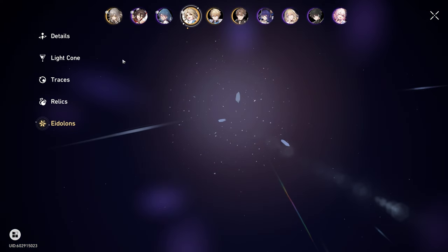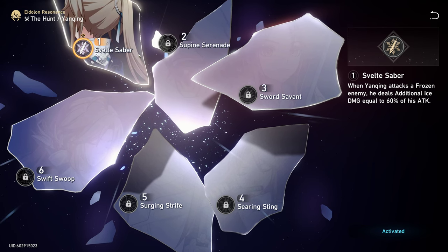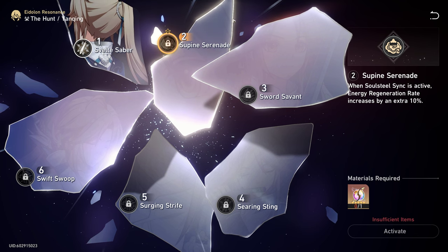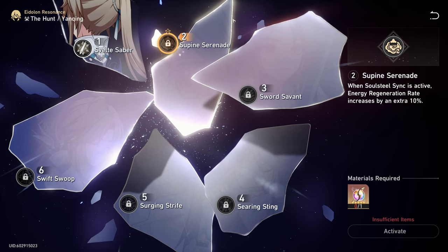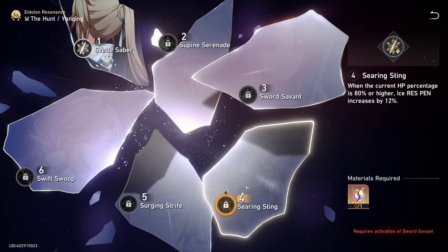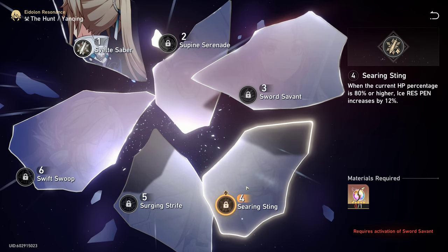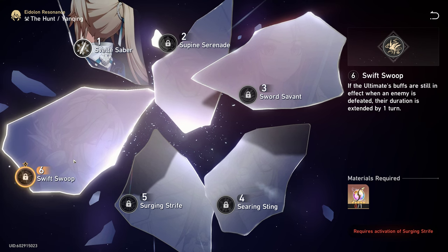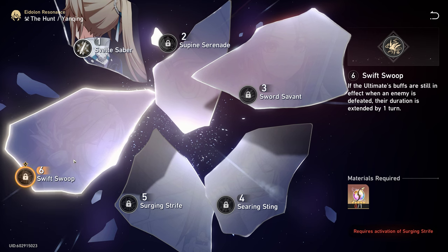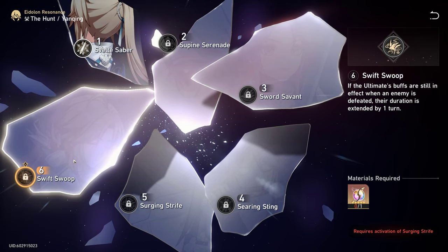Now let's talk about Eidolons. Yangqing's E1, Svelte Saber, makes his attacks deal an additional 60% of his attack to frozen enemies. His E2, Supine Serenade, increases energy regeneration rate by an extra 10% when Soulsteal Sync is active. His E4, Searing Sting, increases ice resistance penetration by 12% when his current HP is 80% or higher. His E6, Swift Swoop, means that if the ultimate buffs are still in effect when an enemy is defeated, their duration is extended by one turn.